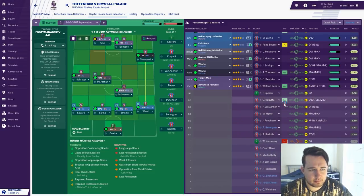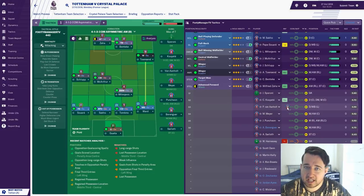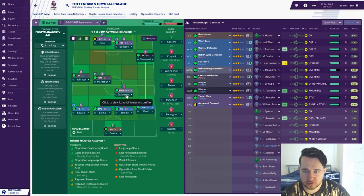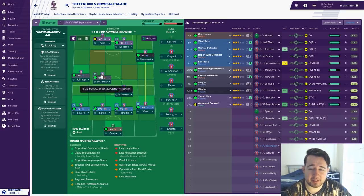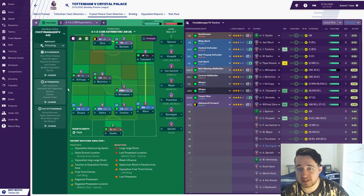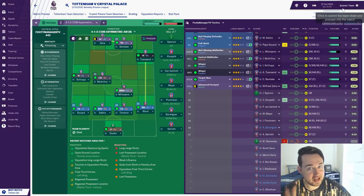I'll bring Martin Kelly onto the bench, ideally. I've already made an alteration — I dropped Milivojevic back to that defensive midfield, where he's more natural in his role. Then McArthur to come in at central midfield on the defend duty. Then I can push Townsend up to the right wing, as opposed to right midfield, where he has the more natural rating as well. So with the tactics, I'm always changing little things with positions and instructions. It's now counted as a 4-1-2-3 formation.